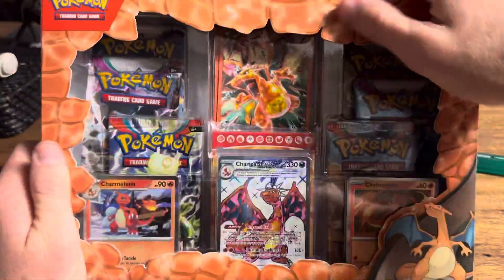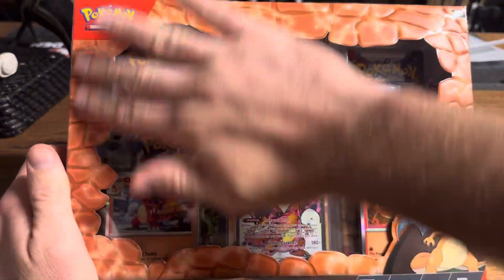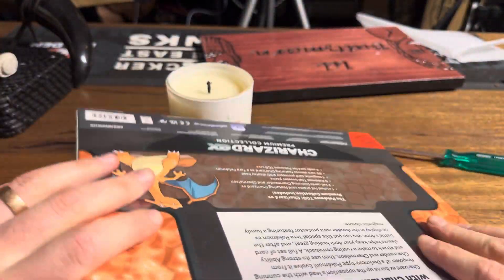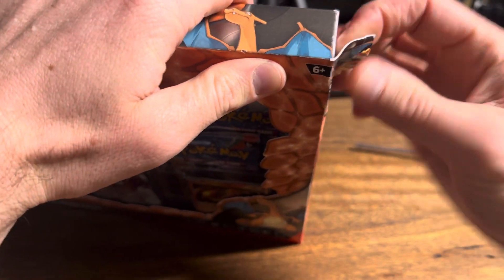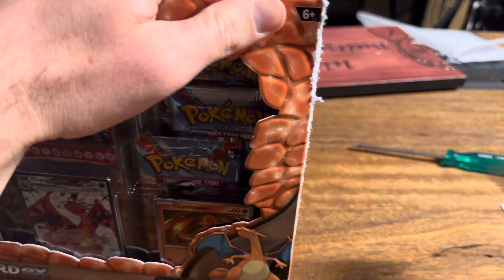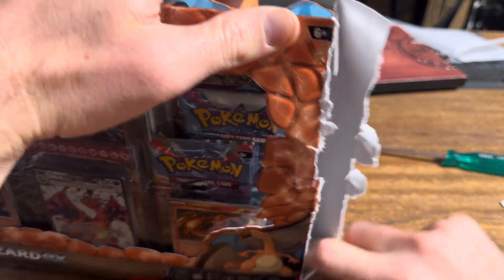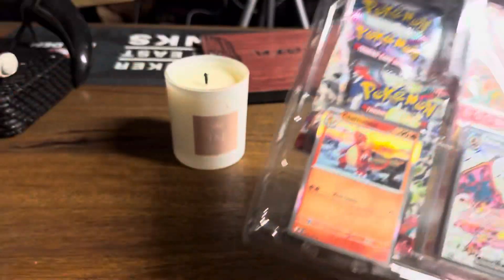This is a cool little box. It's actually got some texture on all these little scales, which is Charizard's skin, which I think is a bit creepy, but that's alright. I bought this today from the great people at Zing, or EB Games. I don't know what they go by — I'm pretty sure it's EB Games.